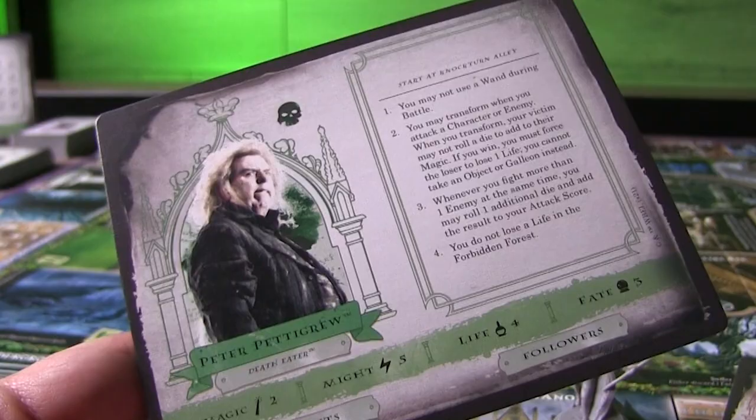But we allowed everyone to pick the character they wanted to play. The thing here is the alignment — you've got either Order of the Phoenix, on the good side trying to defeat Lord Voldemort, or you're a Death Eater, trying to prove your worth to Lord Voldemort. Lots of interesting twists and turns, especially as you deal with your fellow players on either side of the coin.